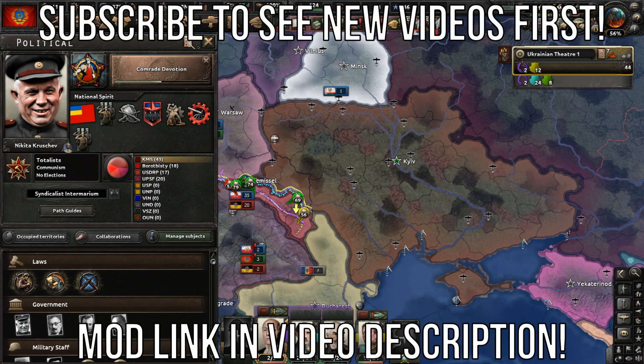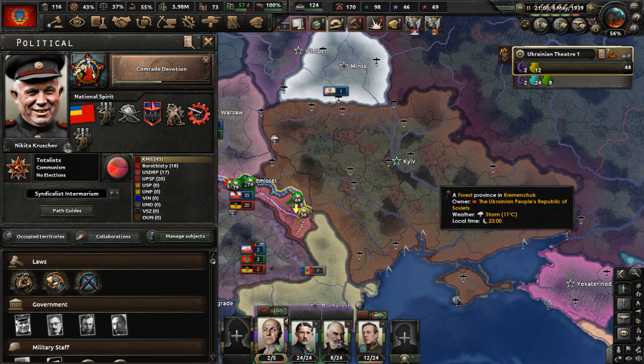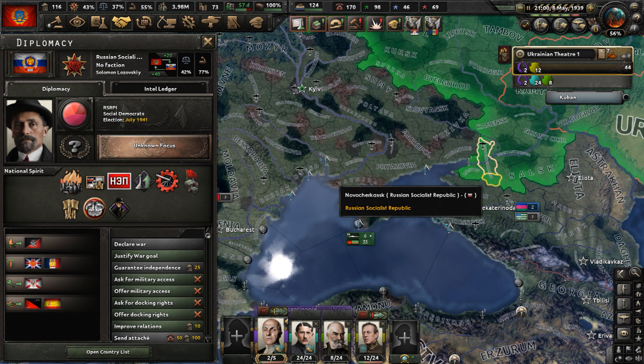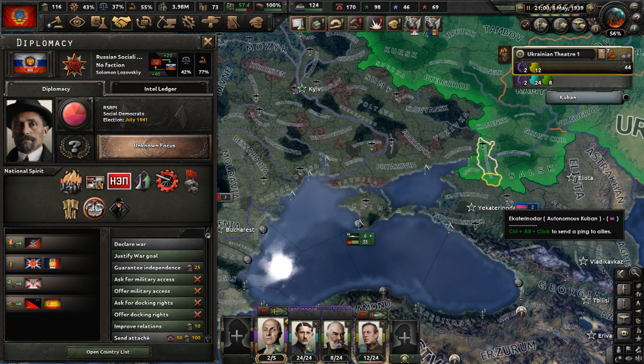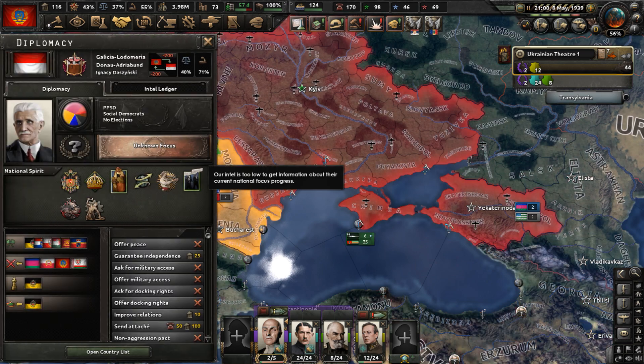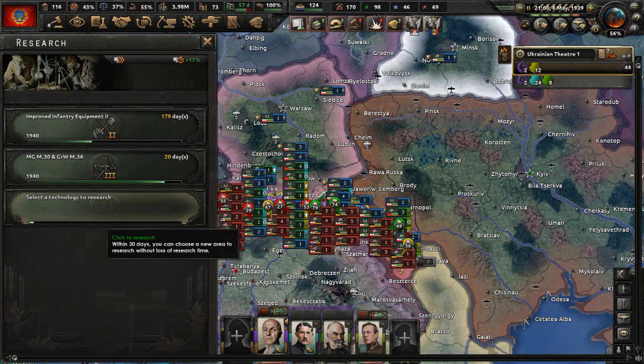Hello y'all. Welcome to part 8 of my Kingdom of Ukraine Khrushchev Path playthrough in the Hearts of Iron 4 mod Kaiser Redux. In part 7 we got a puppet and lost a puppet, and also started a conflict over some places we have cores on. Right now I need to go to my research tree, briefly go to the tech tree.